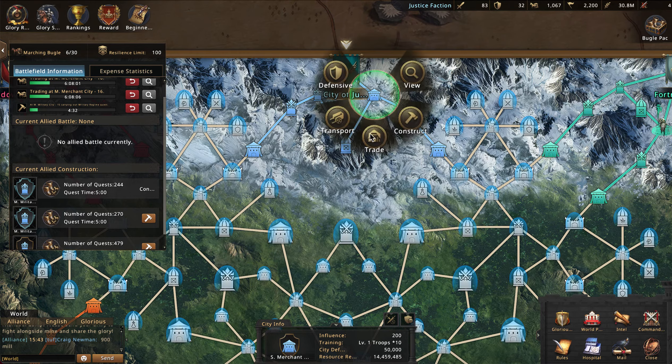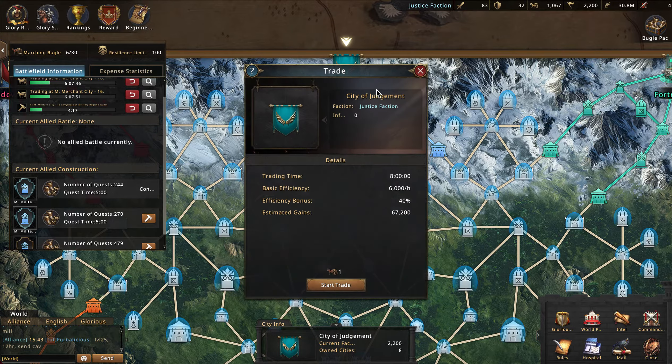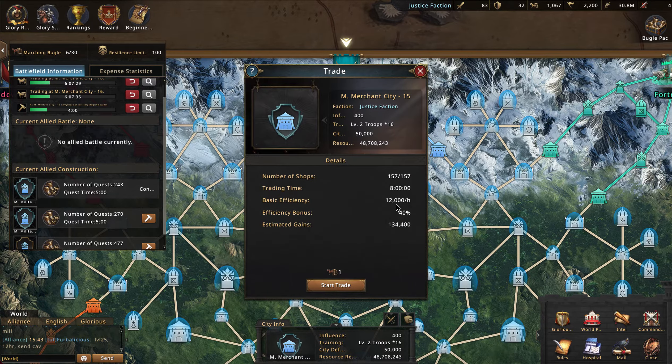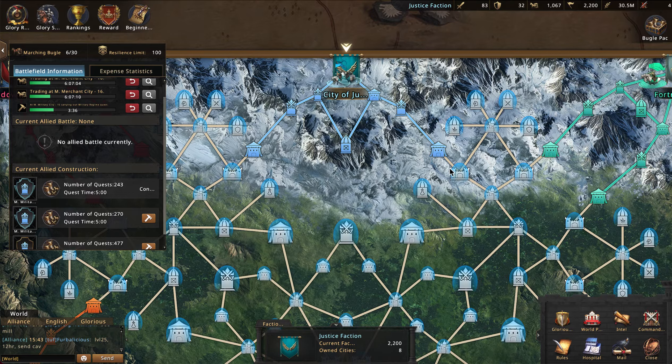The small merchant has 80 shops but they're already full — I can't trade there right now. If I go to my main city, there's no limit on how many people can trade there. However, the base efficiency there is only 6,000 — half of the medium merchant's 12,000 — so I'd only get about 67,000 resources back, which is not quite worth it. That said, if this is an alt account, farm, or HOF, you should still be doing this, because it frees up slots on the bigger merchants for main accounts.